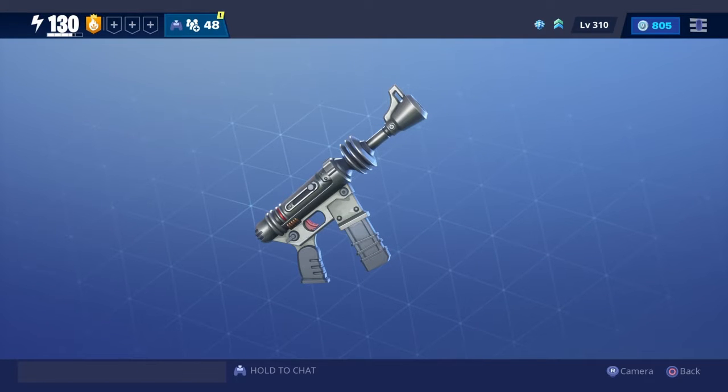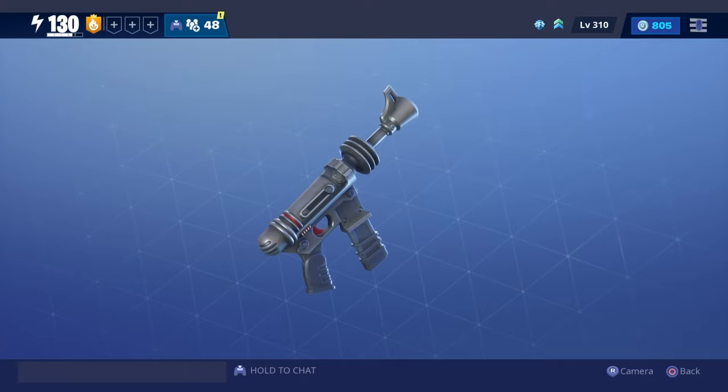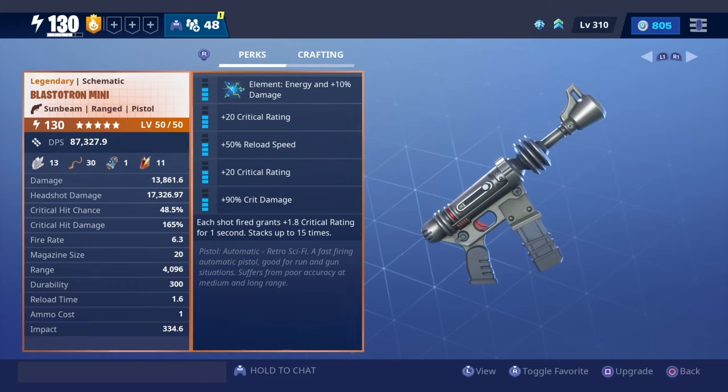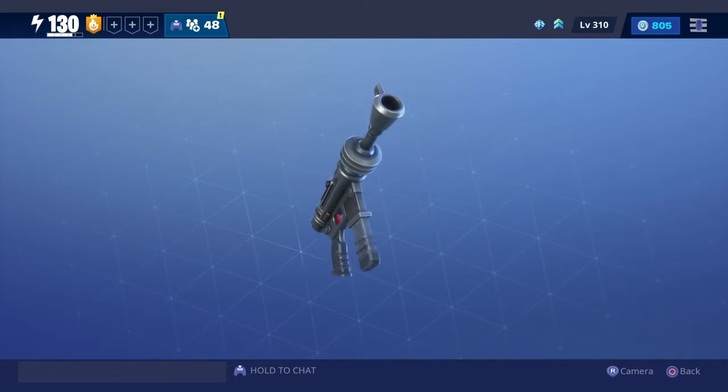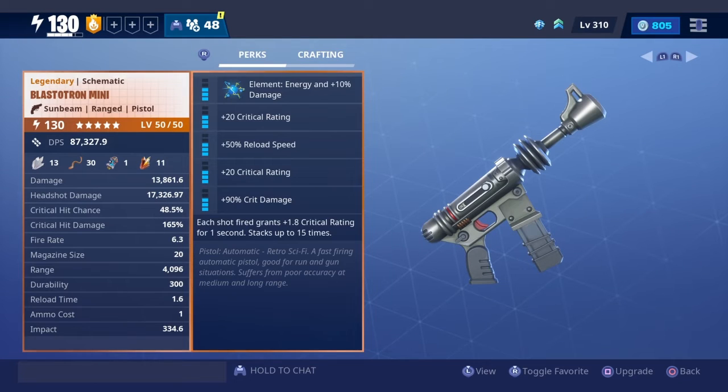Hey, what is up guys, back with another video. Today we are going over Han Solo's pistol — the Blastetron Mini — the new pistol that just came out from the Sci-Fi event, the new update, or the Sci-Fi llamas. We went with a crit build and it's also energy because all of the Sci-Fi weapons set is energy.